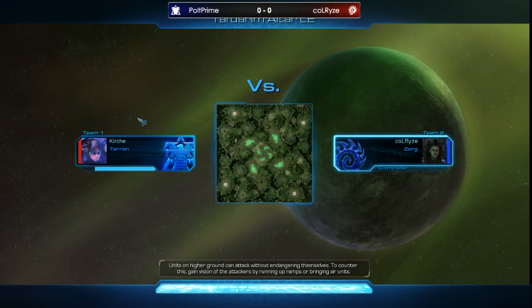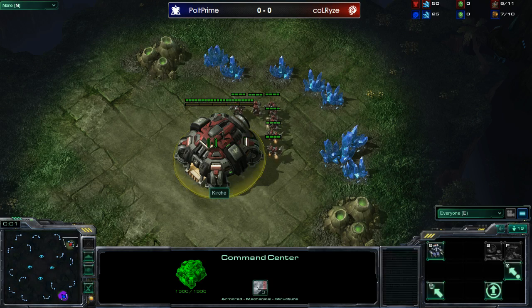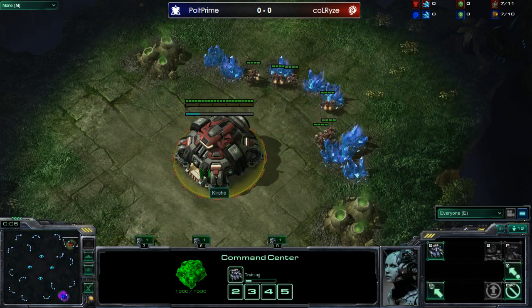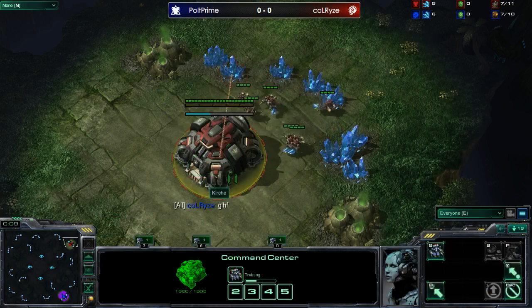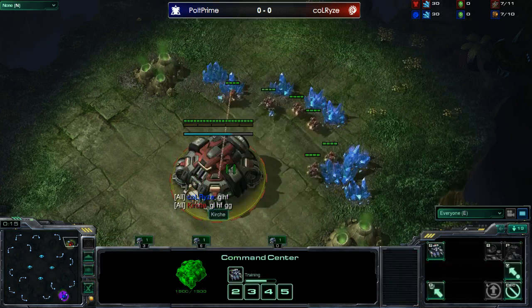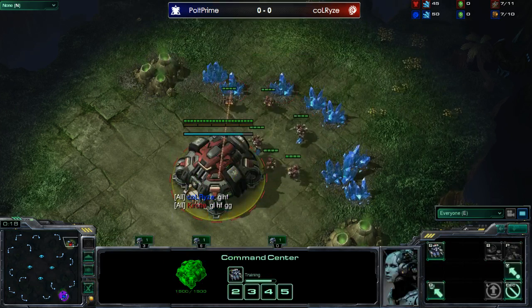Against another Zerg player it's certainly not a hatch first map — people think it's a hatch first map in CBC, but it is definitely not. Spells are very effective. We see in the upper right-hand corner a red Protoss going by the name of Crotion, but it is of course Polt Pride — let me switch those colors so there is no confusion.